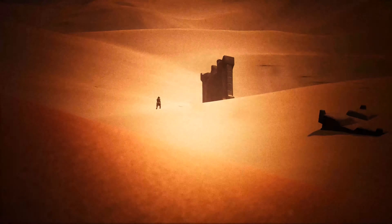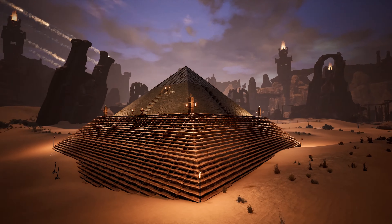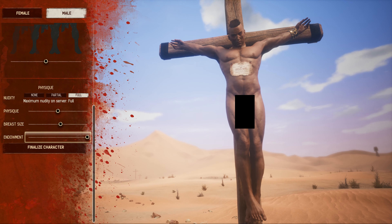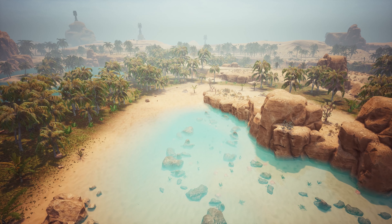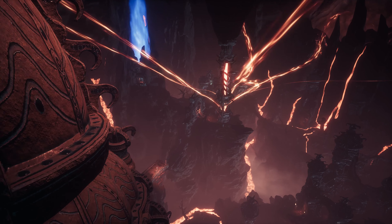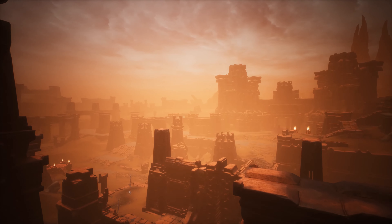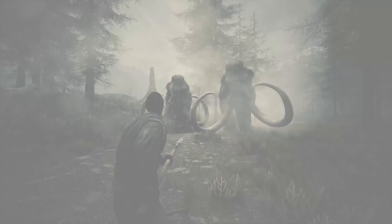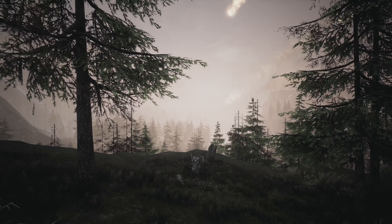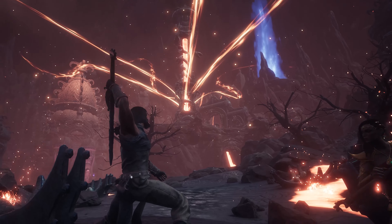In the beginning, there was sand. And in the sand, Conan Exiles left footprints of epic proportions. Though the road through development was long, with huge tracts of land, the exiled lands have more than doubled their original size and is no longer a mere sandbox. The Frozen North update added snowy peaks and fertile highlands, and at launch, the humid swamp and smoldering volcano are introduced.